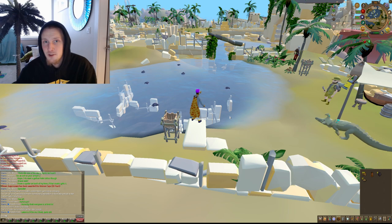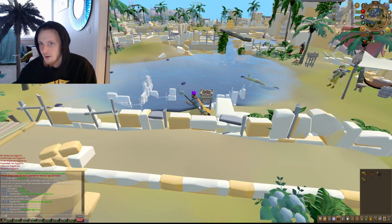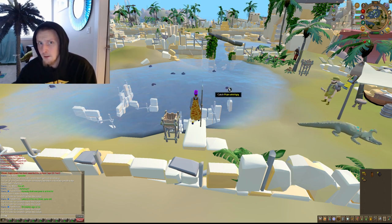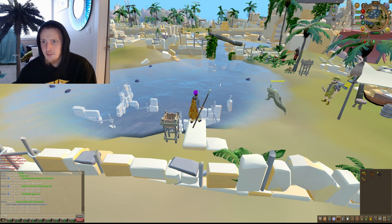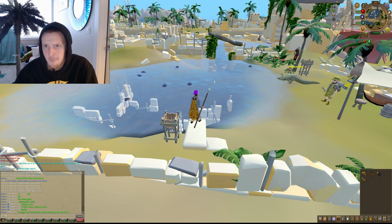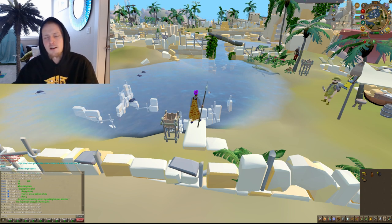Don't worry about picking up the shells — simply worry about catching these whirligigs. You'll click on one and then he'll swim out there, and then you can click on three more while he's still swimming out to get that one whirligig. He's only going to catch one at a time, but clicking on three more while he's swimming gives you extra hunter XP.